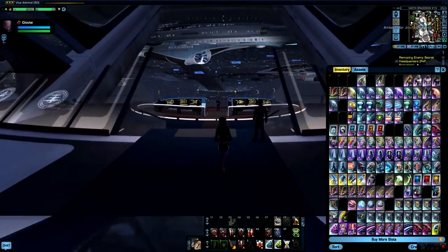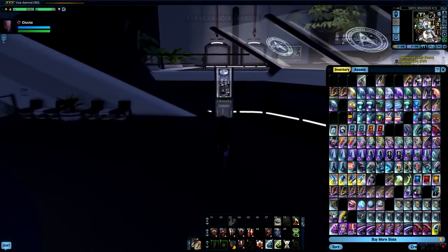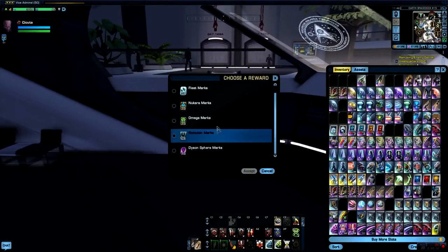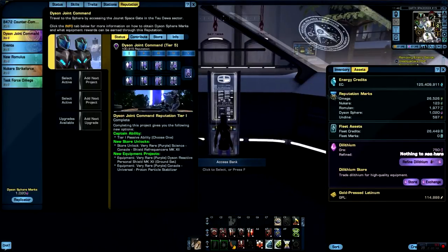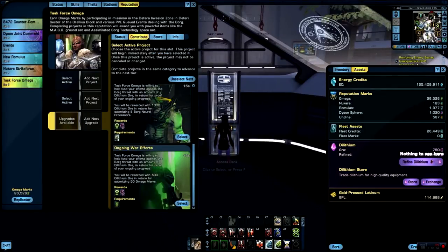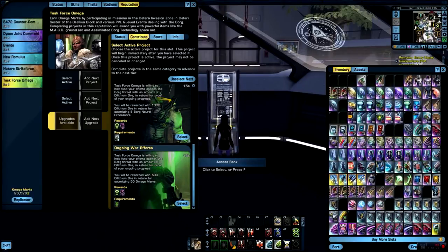I'm going to show you guys how I benefited the most by exchanging all of these multiple choice boxes for marks, and then exchanging the marks themselves for dilithium. As you can see I have a lot of marks that I actually don't use anymore because I've obtained all of the items that I wanted throughout all of the tiers. So since I don't have a use for the marks anymore, I'm going to put them in this mission and exchange them for dilithium.